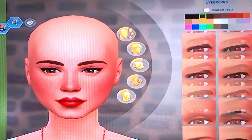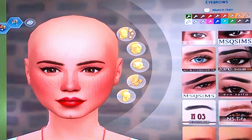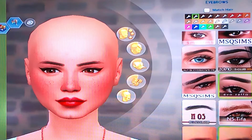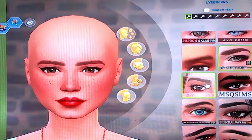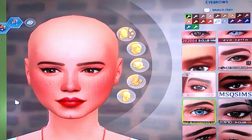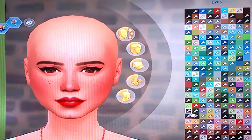Now, her eyebrows. I actually like the ones that I had — I guess I'm going to find them then. Let's go for these ones. Her eyes are brown, so let's have a look. Yeah, we'll go for them.